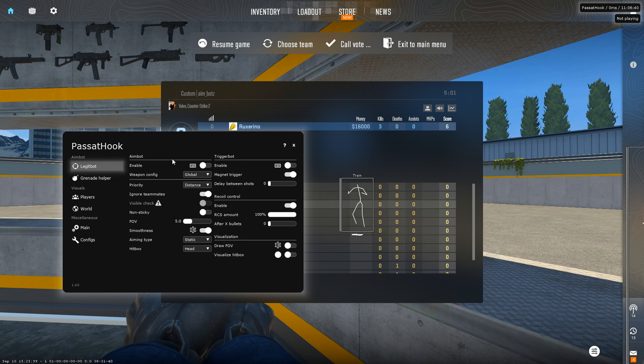In the legit aimbot section we have enable, and you can set a key or bind to it — let's do M1. The weapon config has global priority, ignore teammates, and vis check. There's a custom FOV bar, smoothness settings you can customize for X and Y axes, aiming type options of static and dynamic, and different hitbox choices.